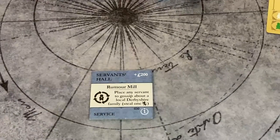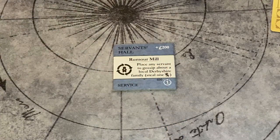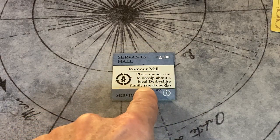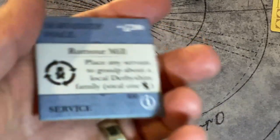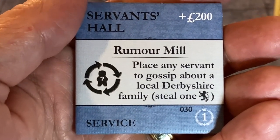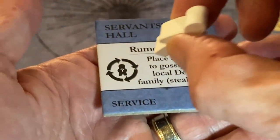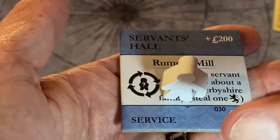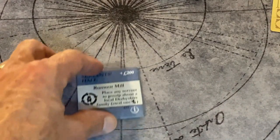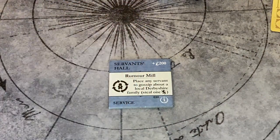Starting with the Servant's Hall tile: in the second edition of Obsession, the Servant's Hall requires a servant to be placed on the hall in order to gossip about somebody you're playing against. When you gossip about them, you steal a reputation from them and add a reputation to yourself. You place a servant on the Servant's Hall tile in your organizer. In the past it was an automatic steal of reputation, which was a little overpowered. Any servant at all can do the gossiping.